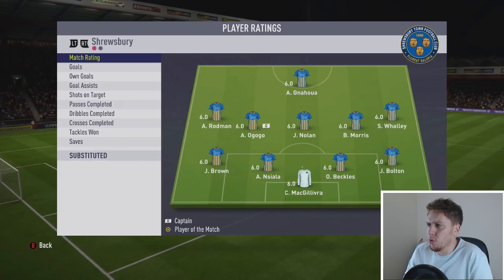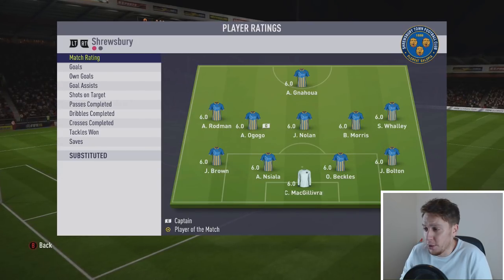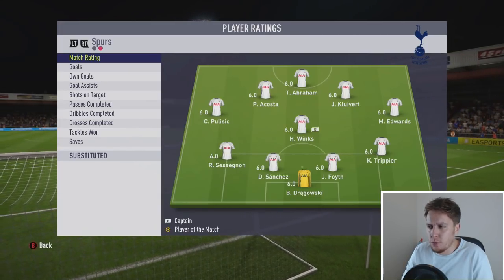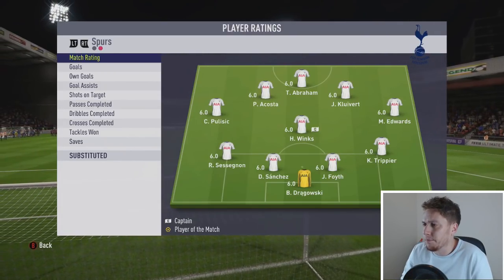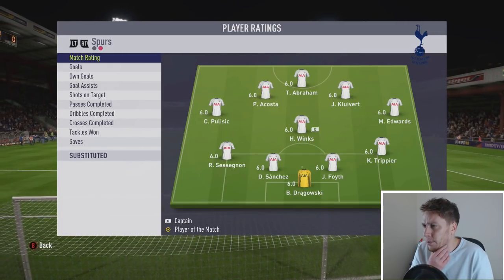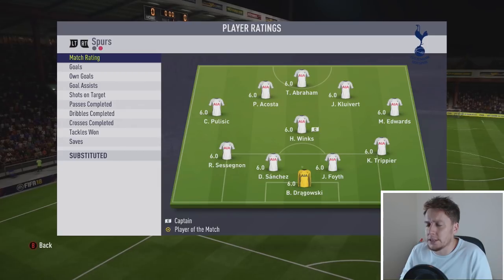The home side lining up in a 4-5-1 formation. Don't know a lot about them, but they'll be happy just to put in a decent performance today. We are lining up with our usual formation but lots of rotation, as you can see. Sessegnon getting a start at left back - he might be decent and could obviously then replace the injured Danny Rose, and we can push Bale further back up the pitch. Tammy Abraham, Kluivert, Winks - chance for these guys to impress.